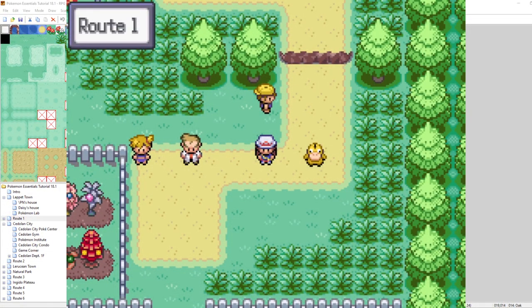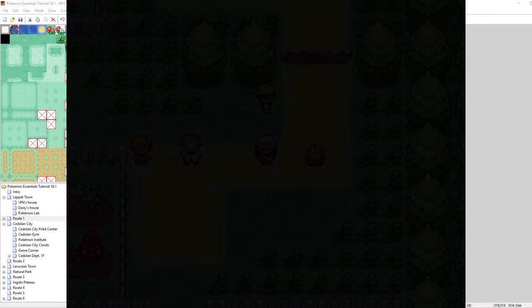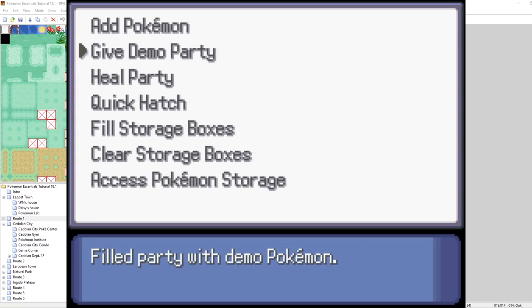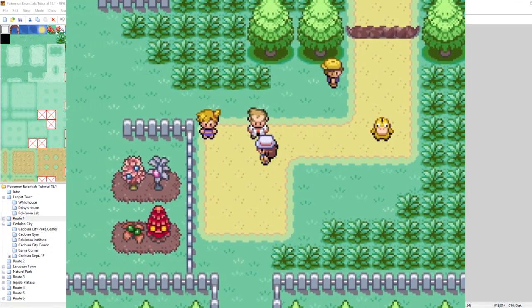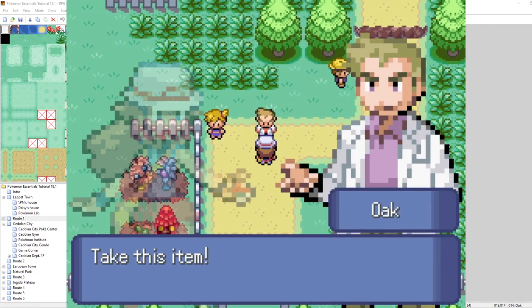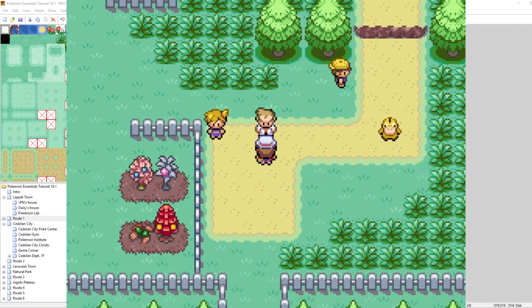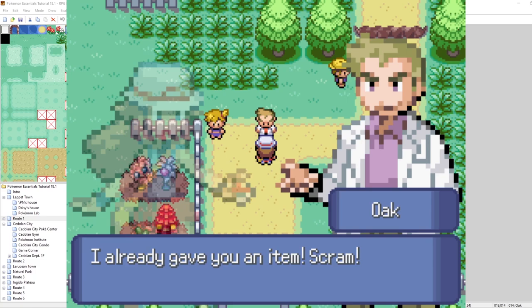I don't have any Pokemon right now, so I'm going to need to give myself the demo party using F9 debug mode: Pokemon options, give demo party. So let's go and talk to Oak. He says 'hey, take this' — we got our Healing Vial. He'll only give me one healing vial. So the way this works is it doesn't check to see if your Pokemon are all at full health, because it's up to the user's discretion if they wish to heal.